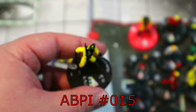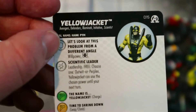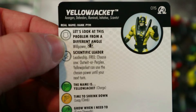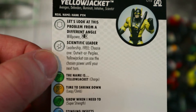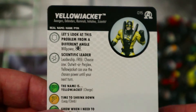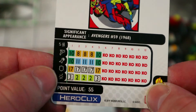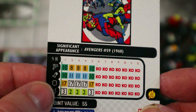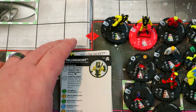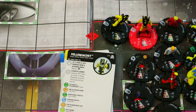Last honorable mention: the newest Yellow Jacket from Avengers Black Panther and the Illuminati. He's got a special defense power giving him Willpower and Tiny size, Leadership, and a free 'choose one: Outwit or Perplex' until your next turn. Charge, Super Strength, Incapacitate, Exploit — only 55 points. He could have definitely been on the list but I kind of forgot about him, and I just had so much more fun with all the morphing Hank Pyms.